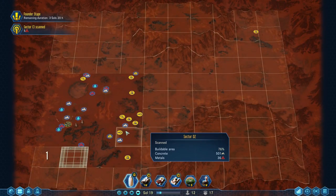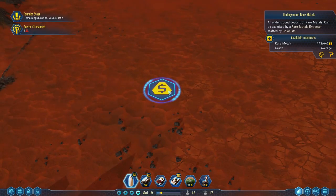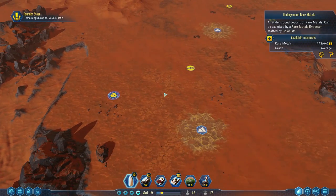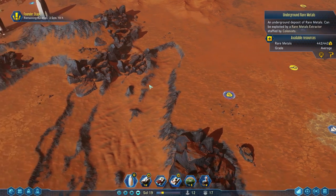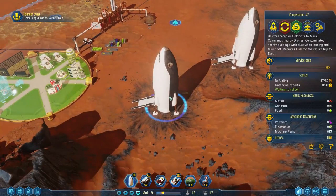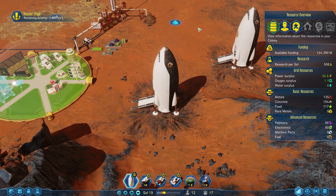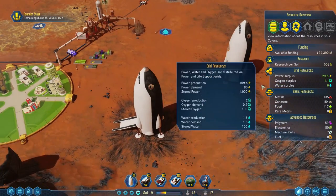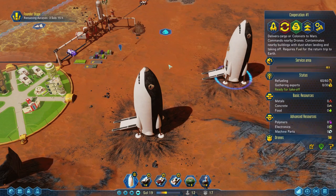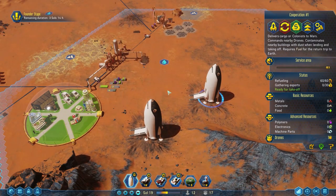I think it might be time for our first tunnel. Oh, money over here — this is a rare metals deposit. Rare metals have the money icon because this is the one thing you can load onto your rockets and send back to Earth. You can see here: gathering exports. If you export rare metals to Earth, they will give you money. That's especially useful if you're not running the International Mars mission and not infinitely rich. Exporting rare metals is potentially a way for you to fund more stuff — you send rare metals to Earth and use that to buy more prefabs or something. The rare metals are also used to fabricate our own electronics.